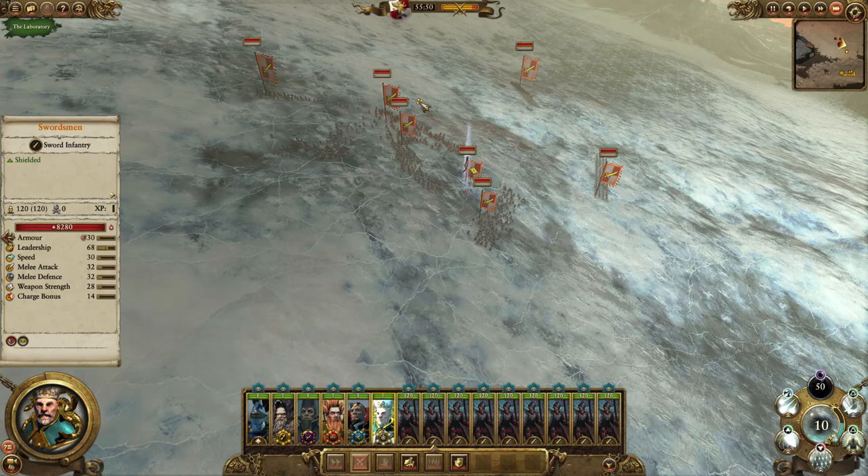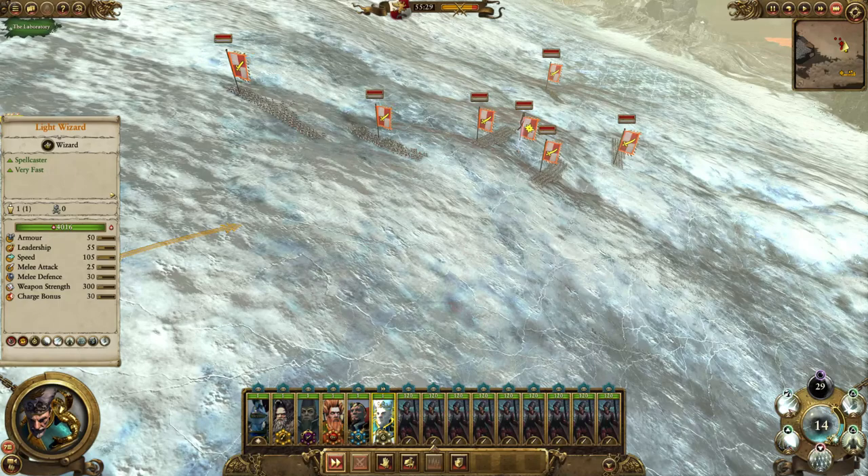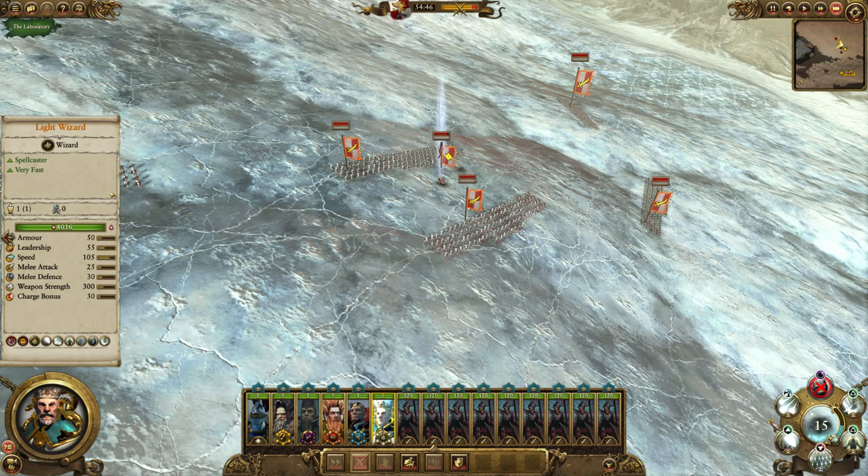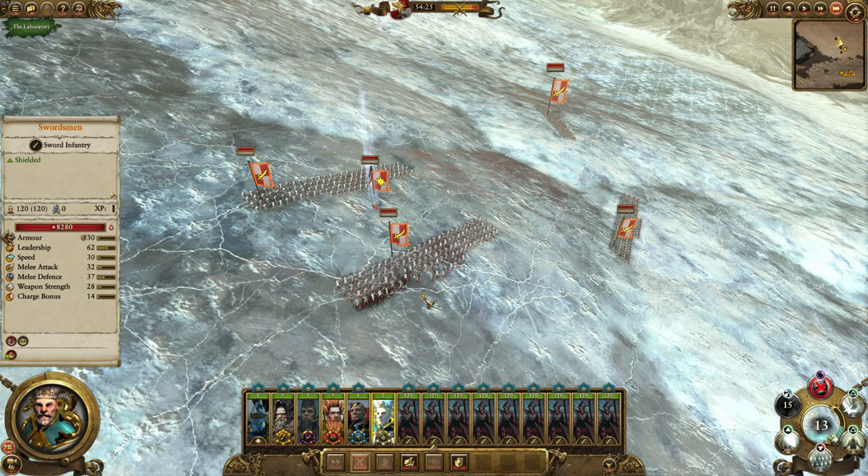I'll cast on the General of the Empire just so you can see that Shem's Burning Gaze typically does do damage - that was cast on the general here. But again casting on the swordsmen - clear hit, they all got hit, but nobody got damaged. So it's just to do with missile resistance.